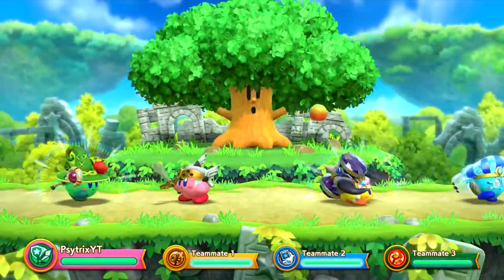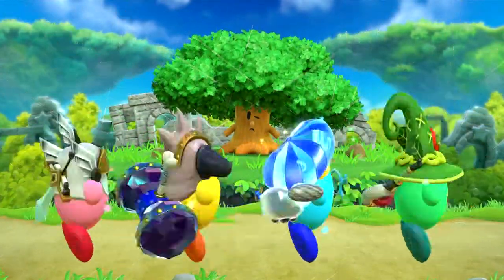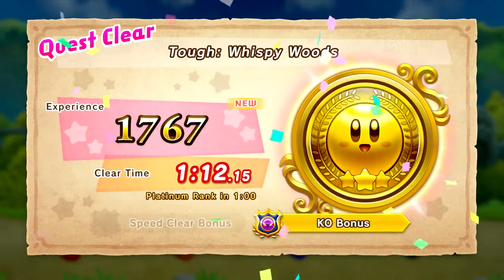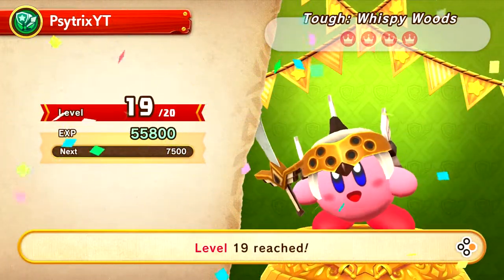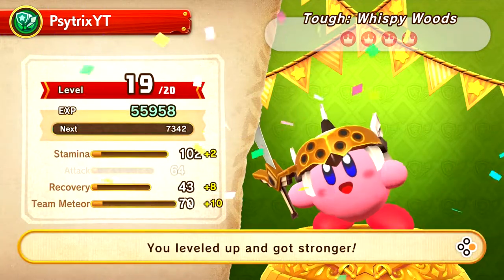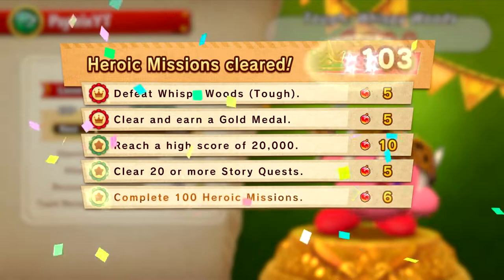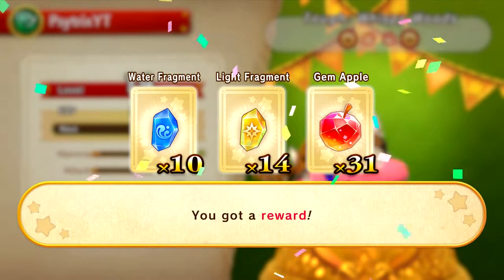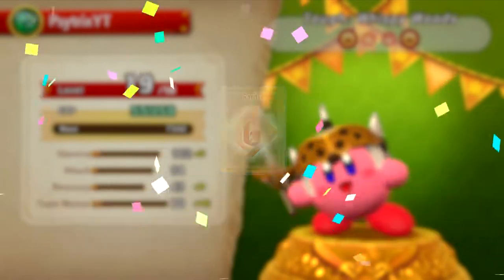We didn't even need the meteor strike for that one. That had to hurt. We did it — we kicked Wispy's butt! Gold, baby! Too bad it couldn't be platinum, oh well. And we made it to level 19! Wow. Now we're recharging with our Vigoro. This all seems good and well. Yes — now we can unlock level rarity six items! Cool.